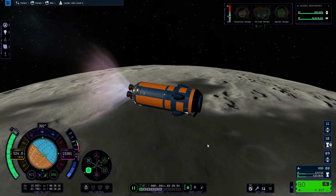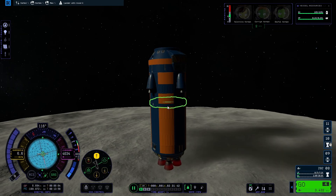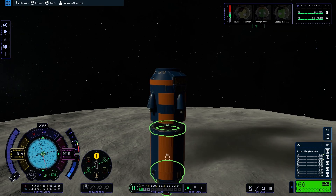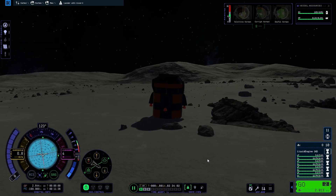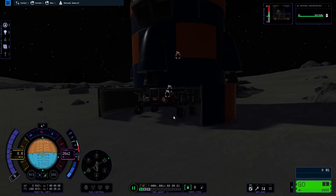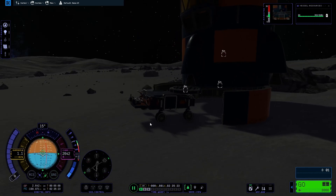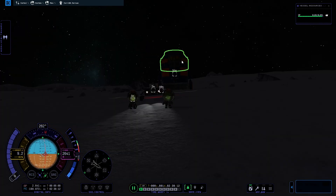I started the descent with the second stage and the lander, and on my way down to the Mun's surface I ditched the second stage. The landing went smooth and to my big surprise, the payload section worked and the rover was able to get out. I got a few Kerbals out and got ready to leave them on the Mun, all nice and lined up.